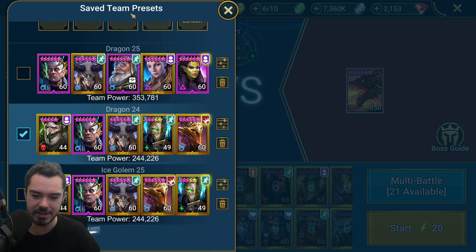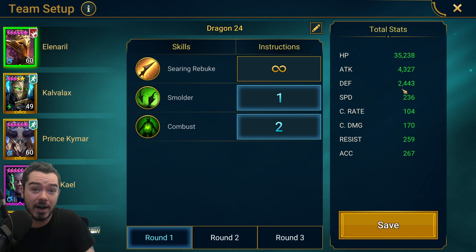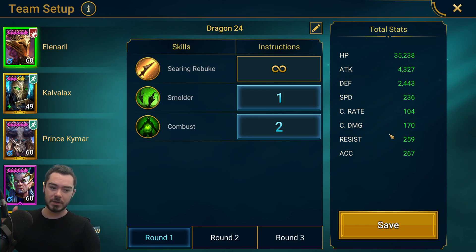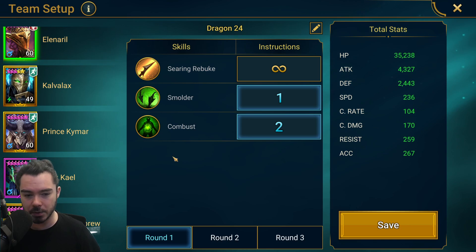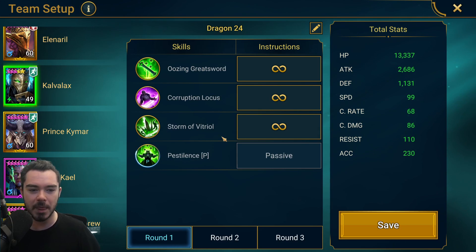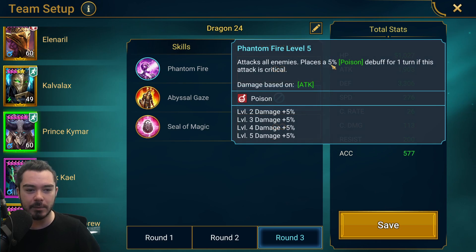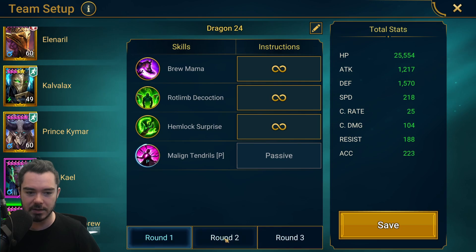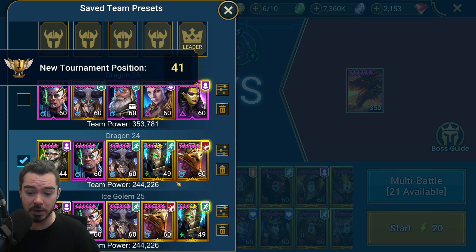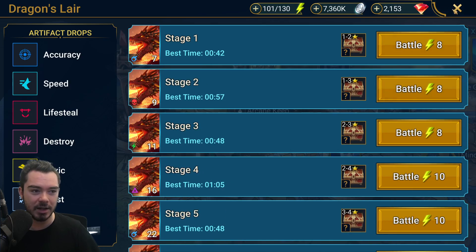Just so you know: Elenaral has 2.4k defense and 35k HP — you could really cut down that defense and she would die faster on the boss, which would be perfect. If you had someone that could do four poisons like Taurus, you could replace Gerda with Taurus and then have Elenaral be slower and just combust the waves — she wouldn't need to smolder or take two turns. Calvlax works perfect just like this. Kymar — we're turning off his A2 because his A1 can poison. It would be better if he was squishier and had full crit rate to put out more poisons. Same exact thing with Ice Golem.